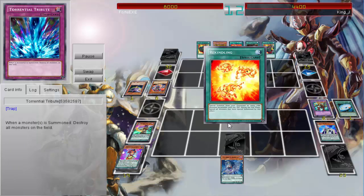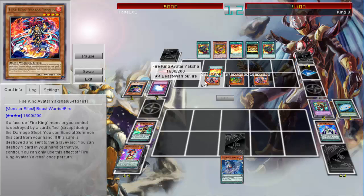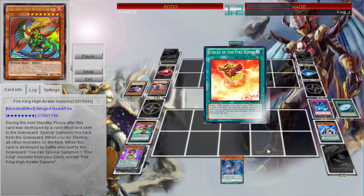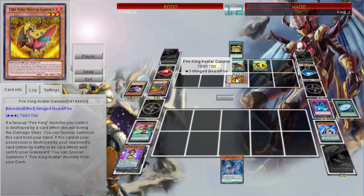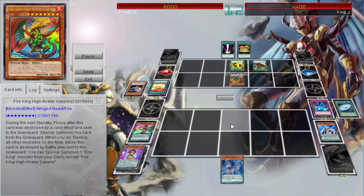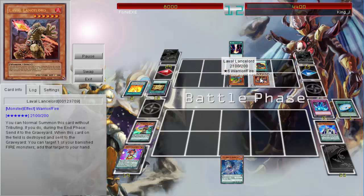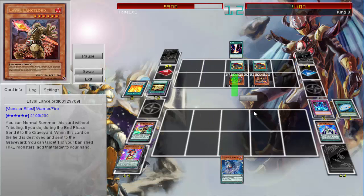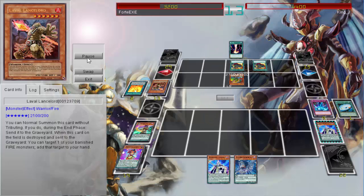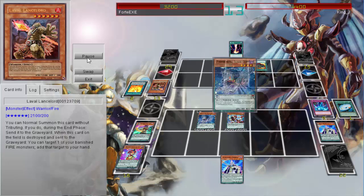Unfortunately all those monsters get destroyed and the Fire Kings come out, but at least he had his own Torrential Tribute so that works out for him. The Fire Kings' main monster Grunix is always a scary card, and then having Lava Lance Lord which can just be normal summoned — it's destroyed in the end phase but still does really good damage: 2,100. Nothing to laugh at.